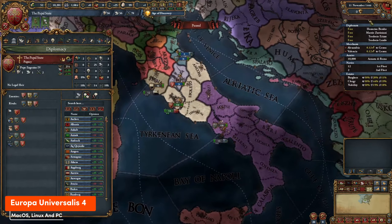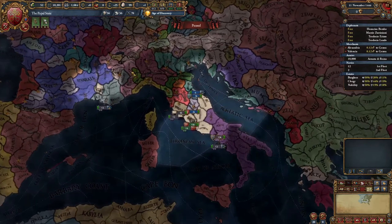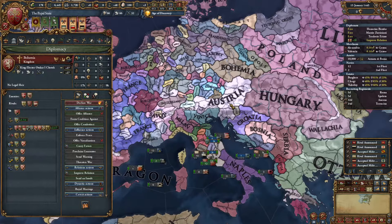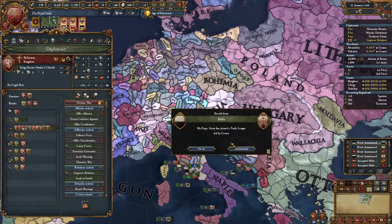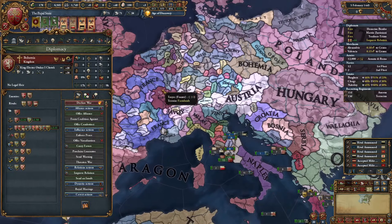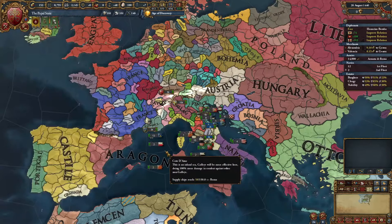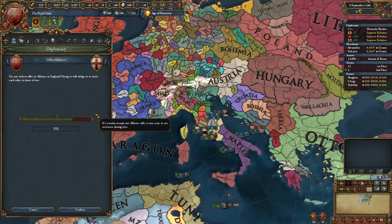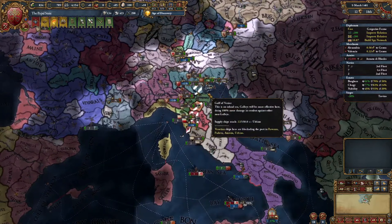EU4 is a deep dive into history, letting you rewrite the grand narrative from 1444 to 1821. It's challenging to learn with systems for trade, war, and managing your own nation. But that's where the fun lies. You can conquer as a nomad empire, revive old powers, or forge something entirely new. It's about the stories you create, not just min-maxing it. Be prepared to invest time to unravel its complexities, but the rewards are well worth it.